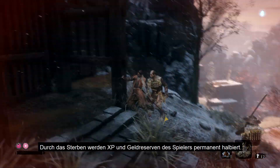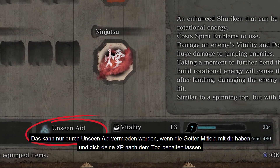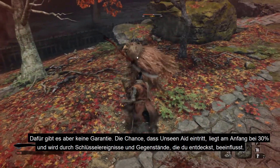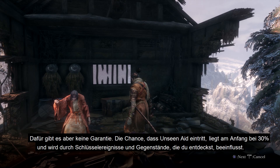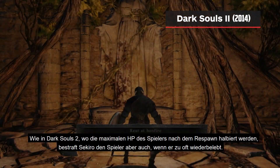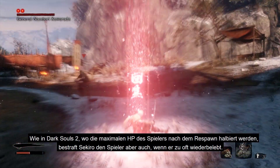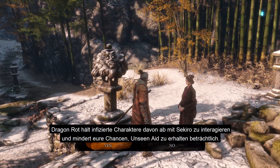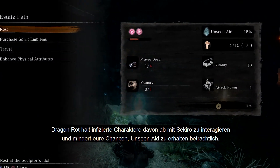Upon death, players' money and experience points are halved permanently. This can only be avoided with unseen aid, where the gods take pity on the player and let them keep their XP after they die. It's not guaranteed, though — the odds start at 30%, but are influenced by key events and items you discover. However, like in Dark Souls 2, where a player's max HP reduced after each respawn, Sekiro has consequences for players who die and resurrect too often, by unleashing a deadly disease known as Dragonrot. This stops infected allies such as traders from interacting with Sekiro, and significantly reduces your chances of getting unseen aid.